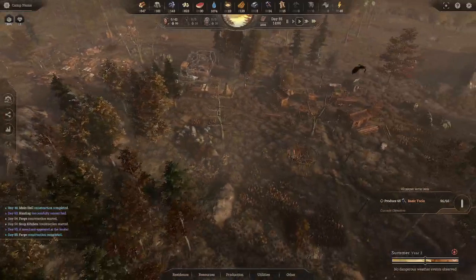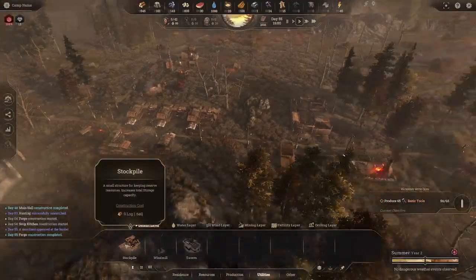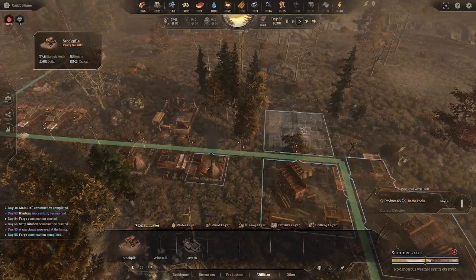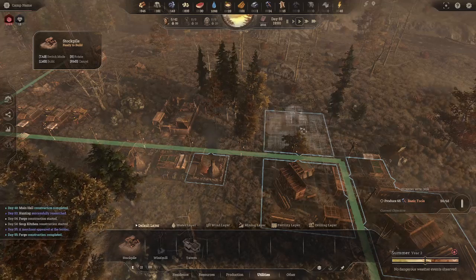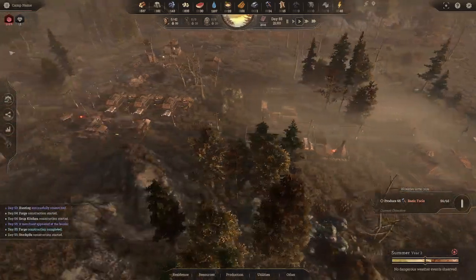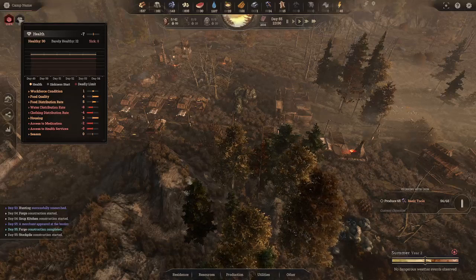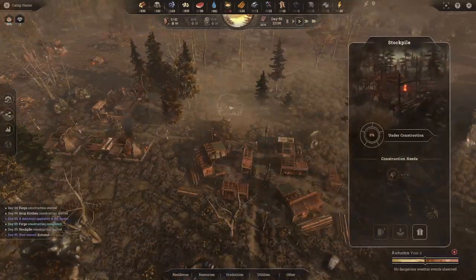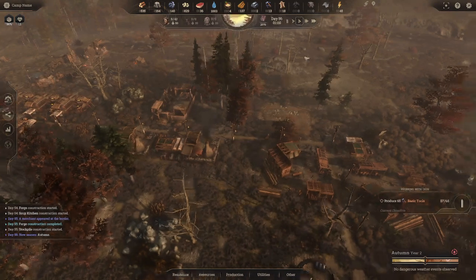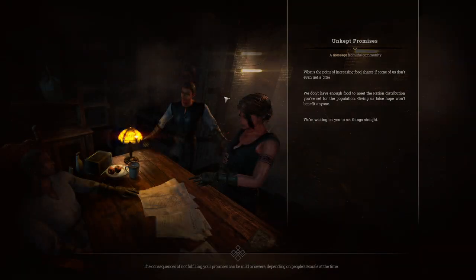We'll give them more water so they don't get sickly — they need to stay clean. Let's also build a stockpile, basically a warehouse to store excess materials. Right now we don't have any overflow but it's good to set up. I'll put it right there. Oh — full storage warning and minus seven on health. We needed this anyway.